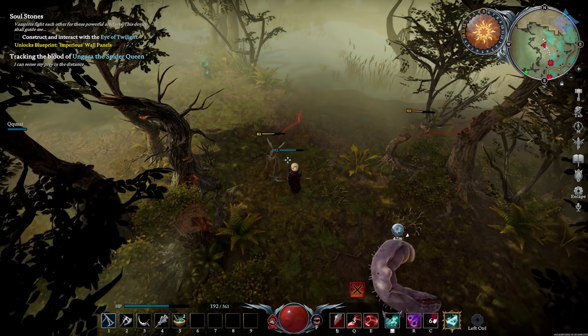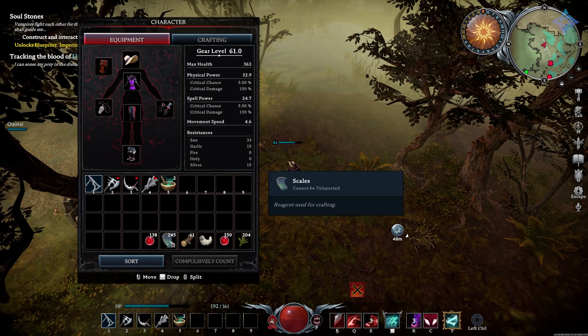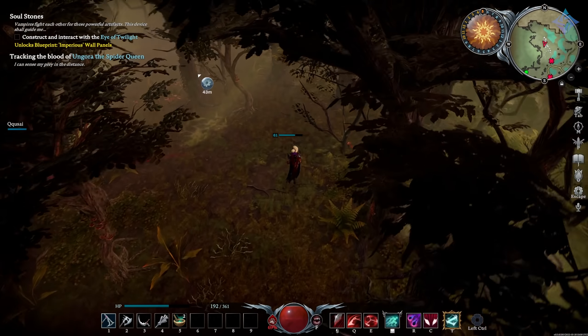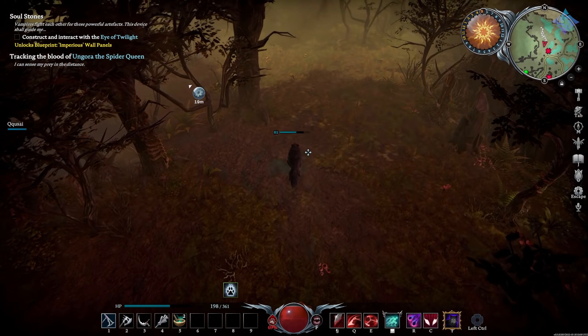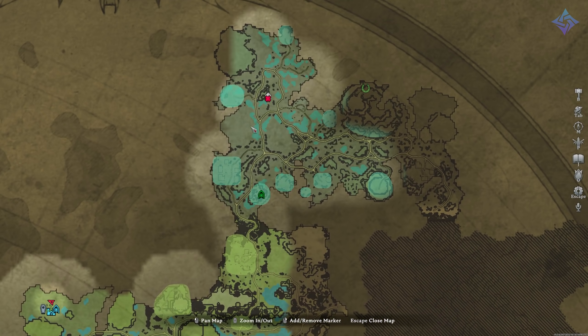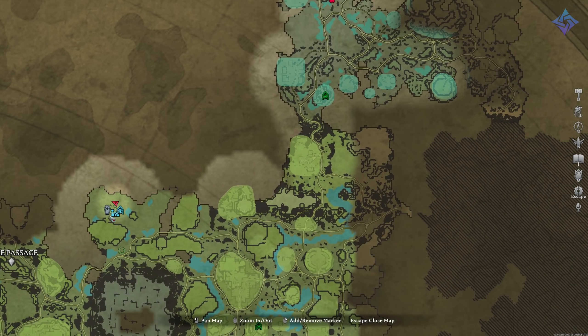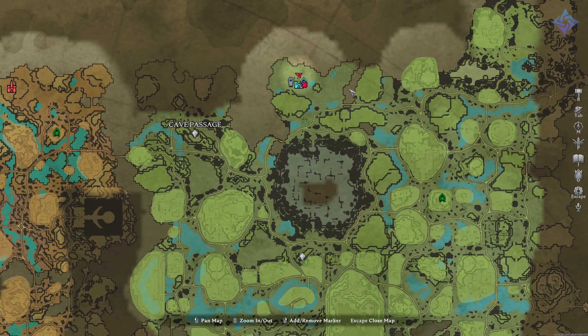You're going to fill up your inventory super quick doing this, so you need to have an out. Bring a horse with you so you can head back to your castle. If you want to set up a castle up here, that's a great method too. There's also a cave passage right here where the X is, and it leads all the way back down. My friend has his castle set up right next to it — he just takes the cave, runs up, drops everything off, then teleports back up to clear. He has a wonderful loop. I thought I was being smart with a centralized location to hit both Silverlight and up here, but I guess I chose wrong.